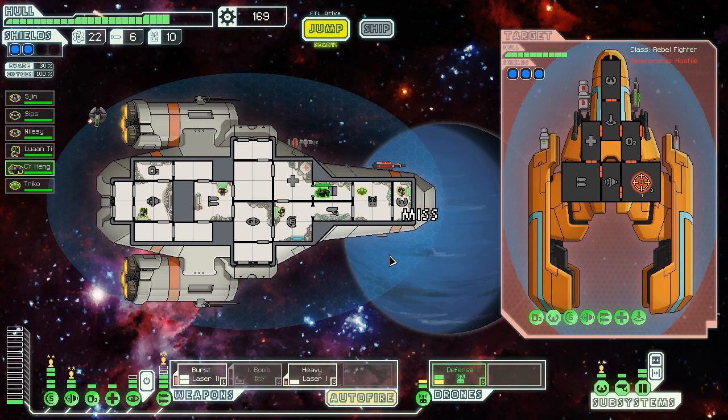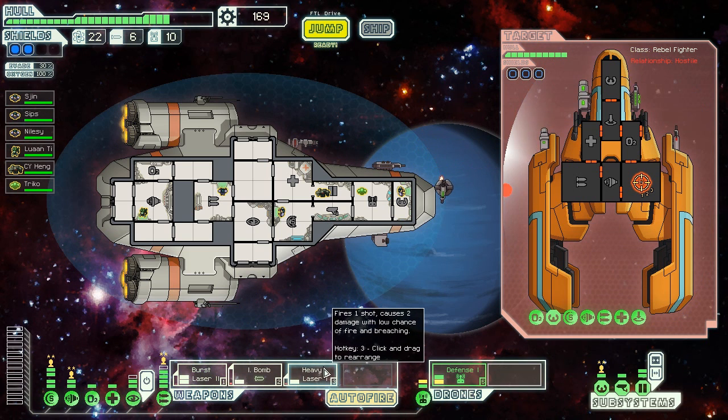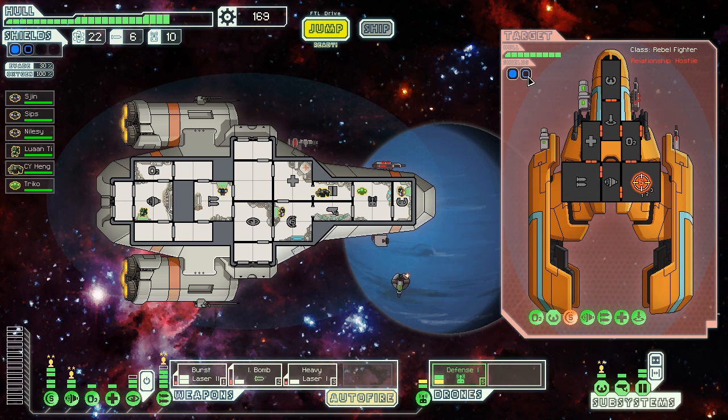Damage control report. Does anyone have a spyglass? This is pretty tense. I think I need to I-bomb their shields one more time. Another damaging shot to their shields - they're down to two bars now. God, I'm missing so much. Another shot to their shields - the shields are down. Disengaging the I-bomb to preserve that missile count.